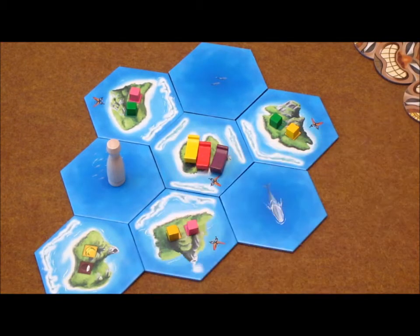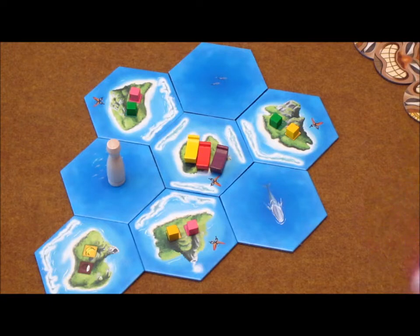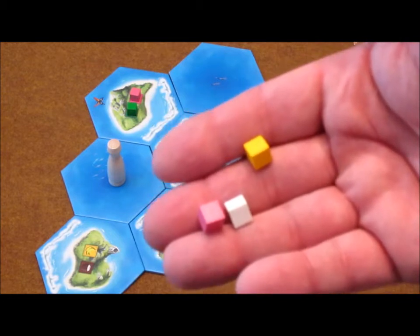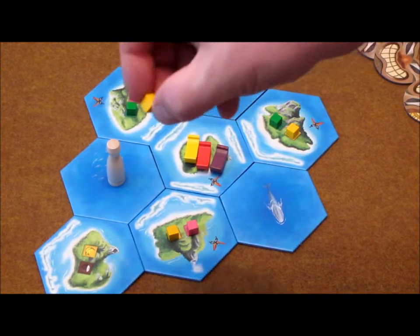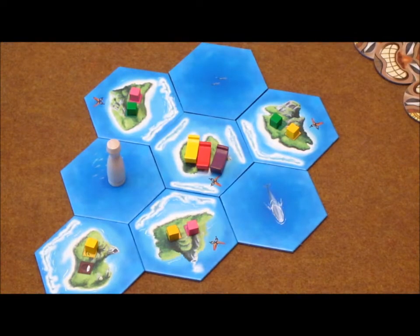Now that I've placed this tile, I'm going to go to the Haumea's bounty phase. When she's on the board, I will draw three cubes from the bag. I have drawn a fish, a spice, and a banana. I will go ahead and seed the island in spaces that are open. Right now the only thing I can do is place this banana there. The rest of them go back in the bag.